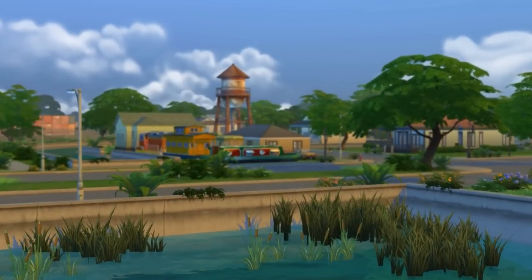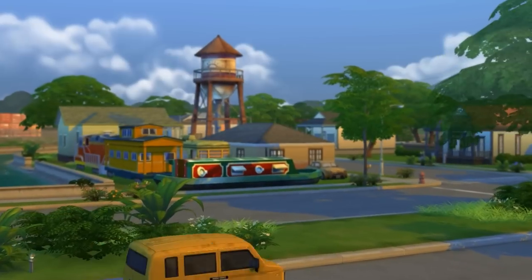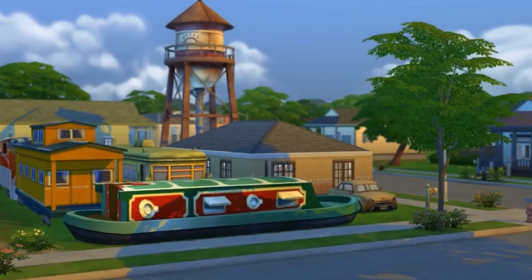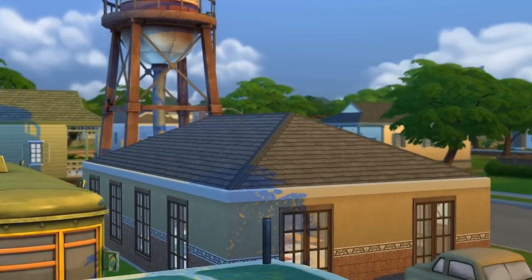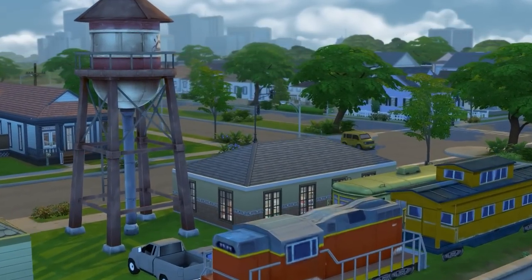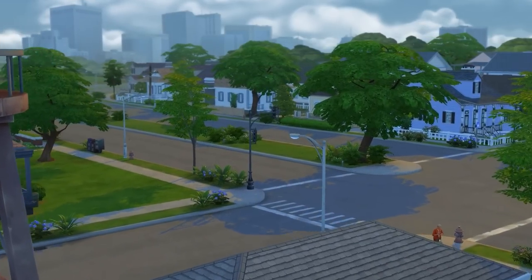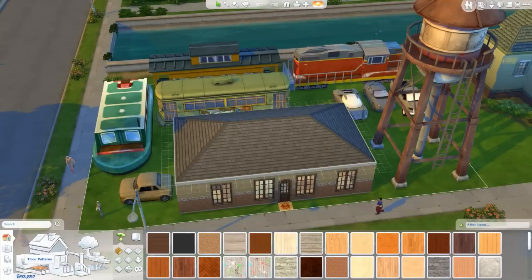Hello everyone and welcome back to my Sims 4 Mod Spotlight series where we take a look at some interesting mods that I've found online recently. For today's episode it's going to be kind of different from our usual — we usually look at script mods, game mods. Today we're actually going to be looking at additional textures added in by user Elias943 that adds in converted textures from The Sims 2 for wood and linoleum floors.